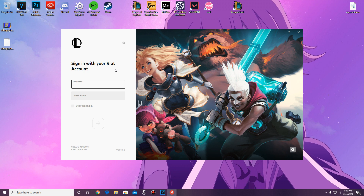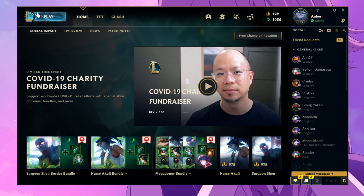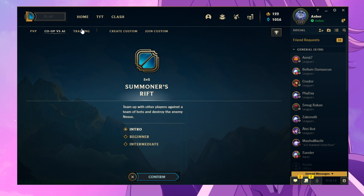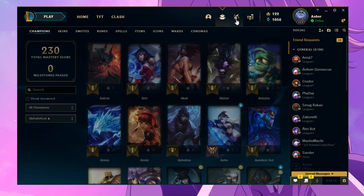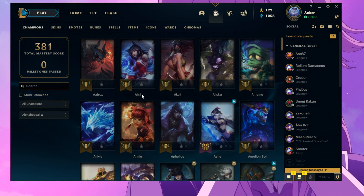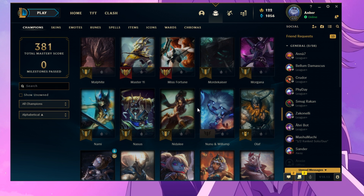Launch that same League Client shortcut — don't be surprised if the icon changes once League loads. And voilà, we have League of Legends in English! I'll go ahead and log in to confirm it works. As you can see, it does. If you're changing to English for the first time, you'll probably need to download a patch for the English voices. Clicking Play and going into the Collection, you can see everything is in English.